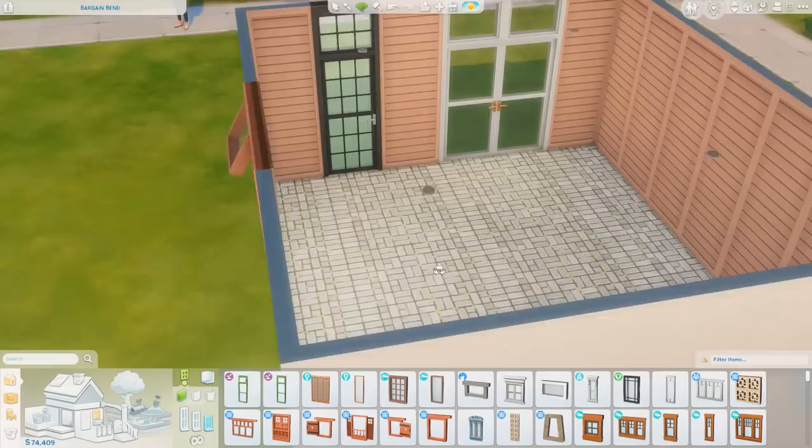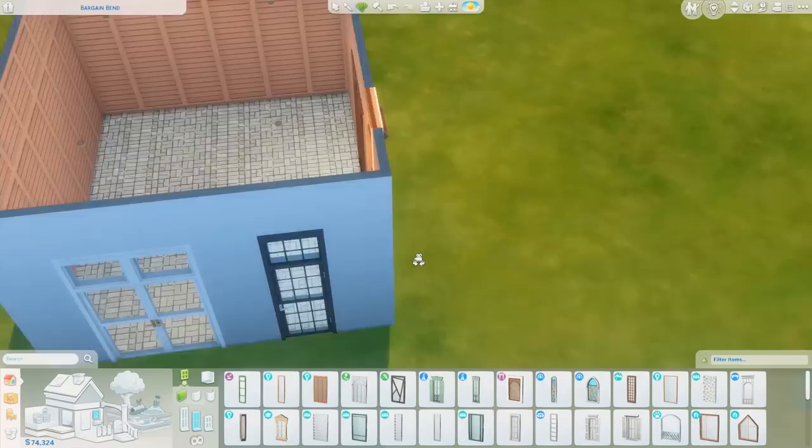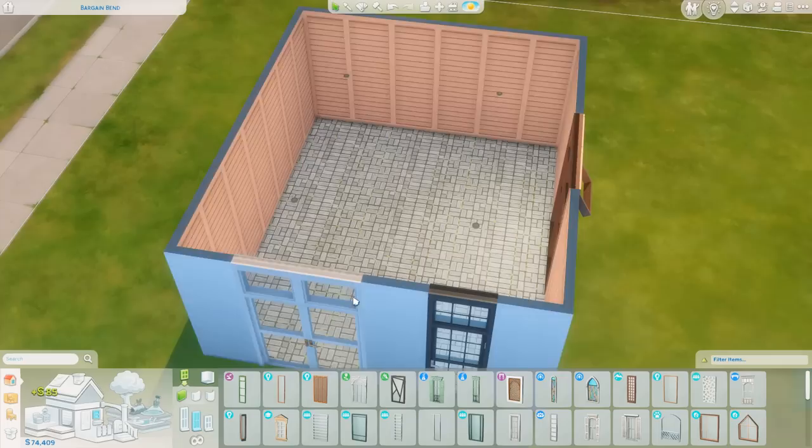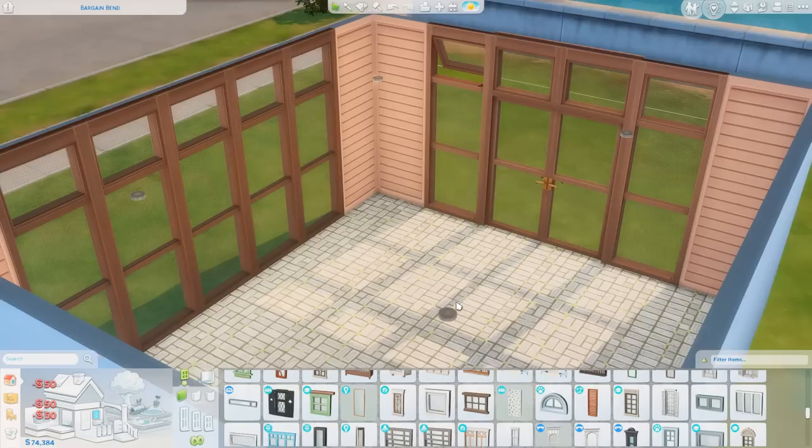The medium height ones are just taller and the opening portion is way further up. Actually, there isn't an opening one for medium wall height — it looks like we just have the taller, simpler one. Cute, though. I think I'm going to stick to short wall height — I much prefer that. I think we're gonna kind of build a little bit as we go here and explore this new kit.